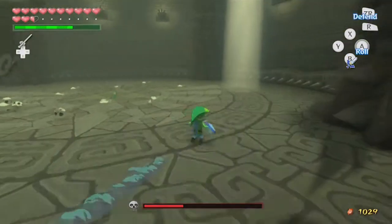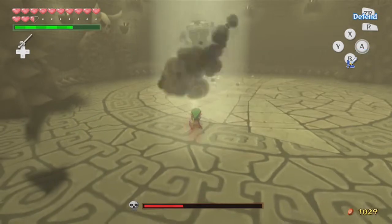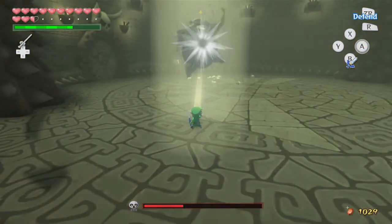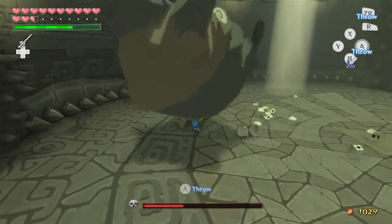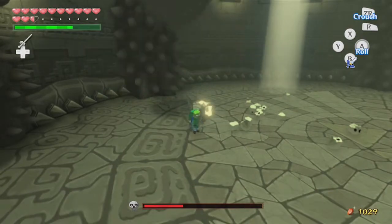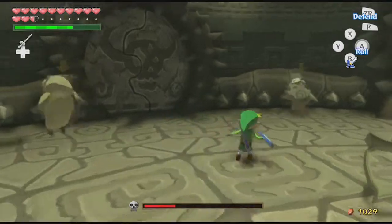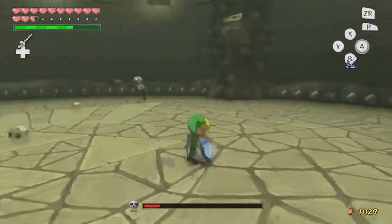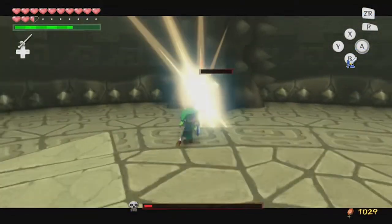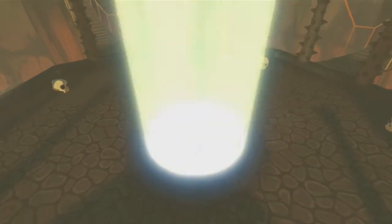Regardless, one more cycle and we should be done here. Let's try to take him out quickly. Well that didn't go as planned, but luckily he didn't get a hit in on us at all. Let's lift you, toss you into this, and take out the last few pots. They're pretty spread out unfortunately. Come on — there we go. So that's three bosses down, only one boss left to go, and that's going to be the Wind Temple boss.